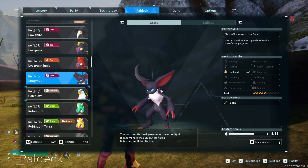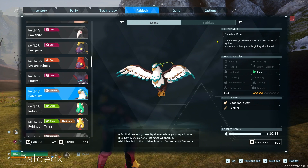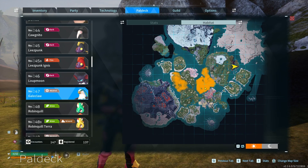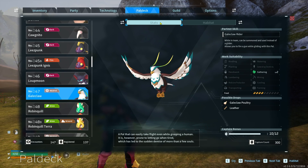Hello guys, today we're going to be talking about number 47 in the pal deck, Gale Claws. Now Gale Claws are the real deal. Their habitat is here during the day and here during the night. You can find them in dungeons and breed them as well.